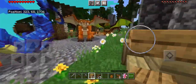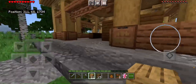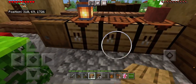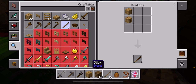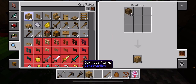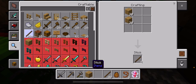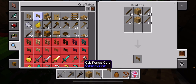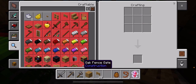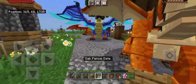We're going to need gates — twenty gates so far. A lot of wood. And that is practically almost all of our wood used. Oh boy.